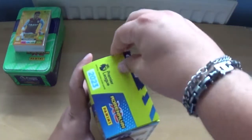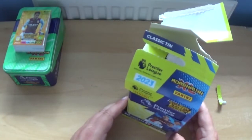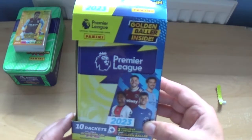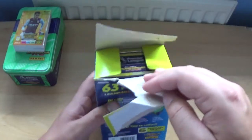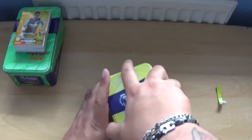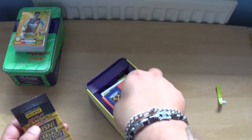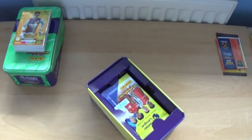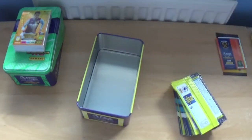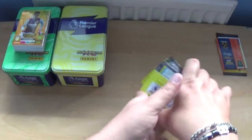Let's get into the yellow one next. They are the same players on the front — Fornals, Grealish, Walker-Peters and Mason Mount. There is the yellow tin, let's just move the box. Let's get the golden baller and the other goodies out first, then get the packs out. So, what can we get from the yellow tin — let's get cracking.